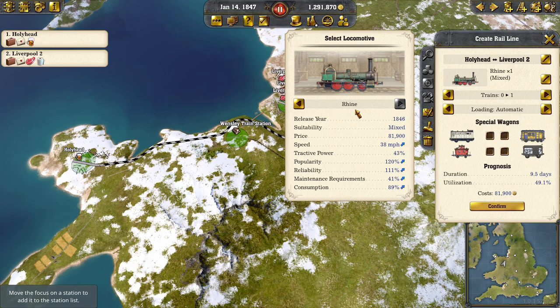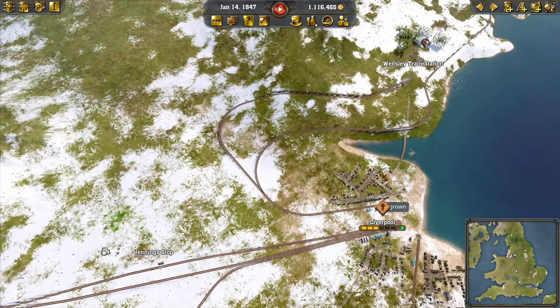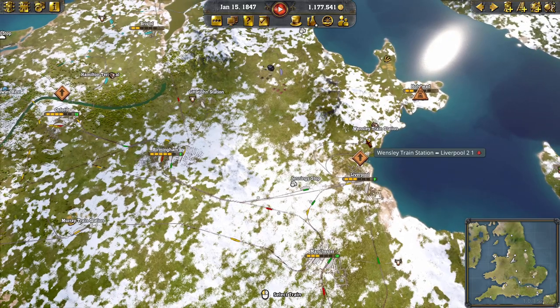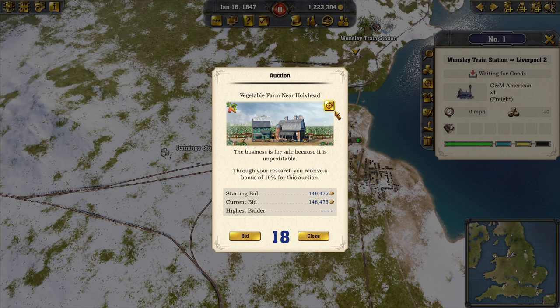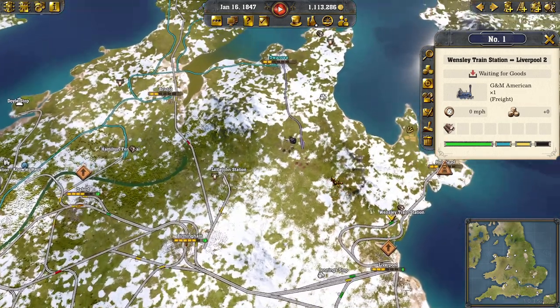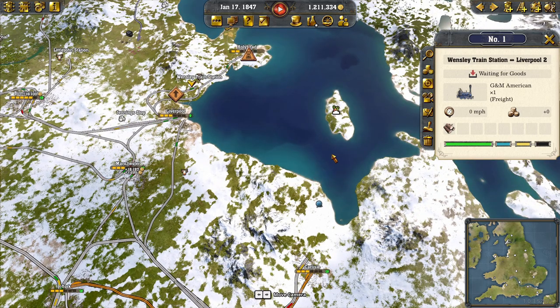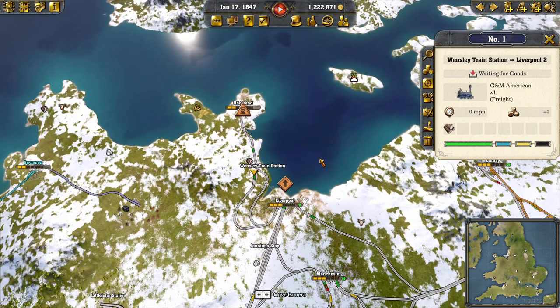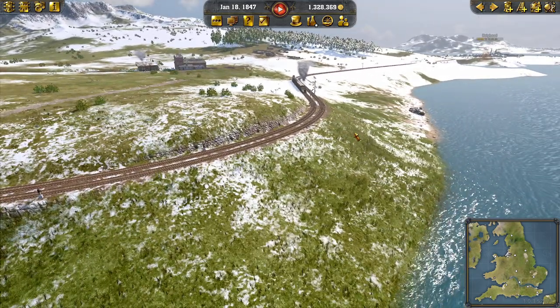Now we can get a train running in - freight only. We'll go with the GNM American as it's got good tractive power so we can cope with the hills. I'm going to go without a caboose because I'd like to carry as much as possible - we'll start with minimum of four loads. For Holyhead to Liverpool we can go with a couple of mixed trains - automatic, we'll go with our fastest and most powerful. We'll go with the caboose on this one and have two on the line. We've finally got a connection out this way - that's lovely.